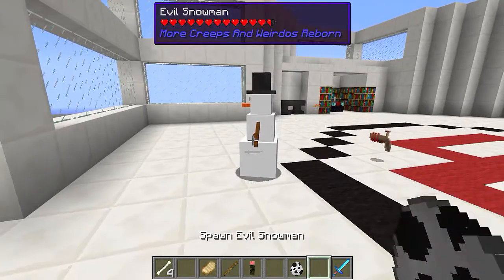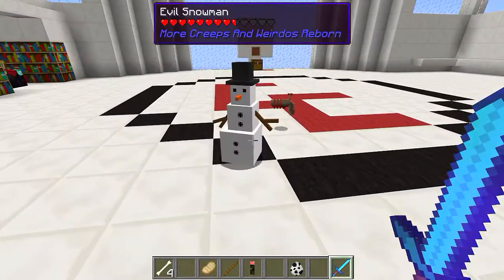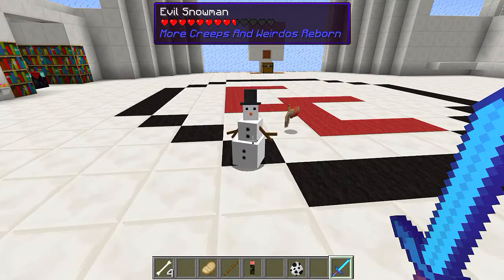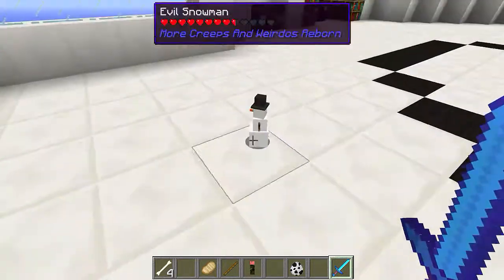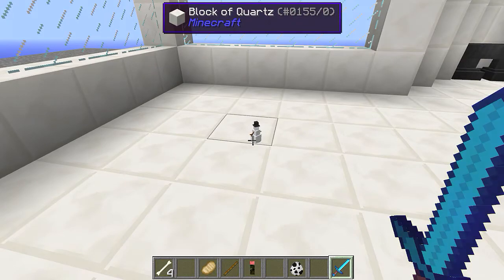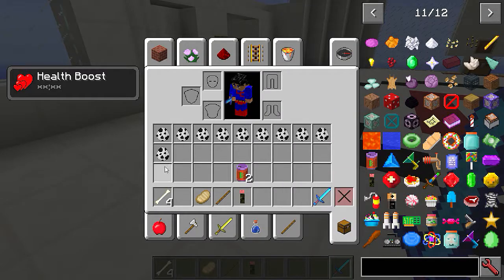Evil snowman - we're going into the evil ones now. He's melting just standing there in daylight! He must only come out at night. I'm not even going to kill him - just wait till he disappears on his own. There he goes - that's quite good, I like that one.